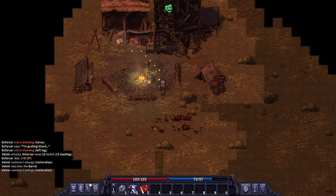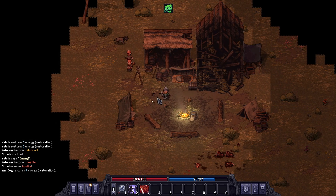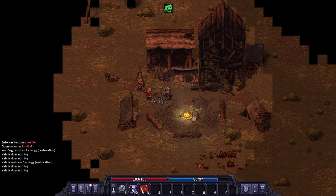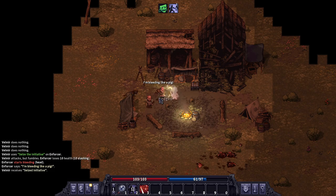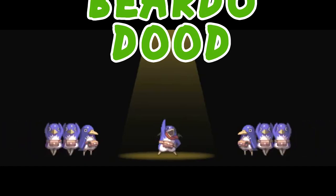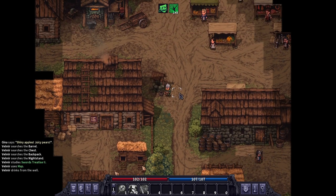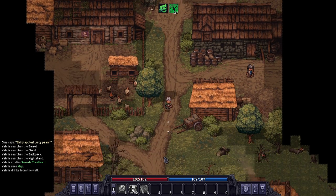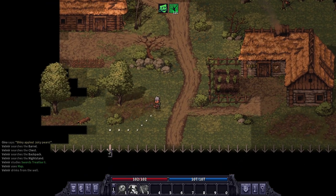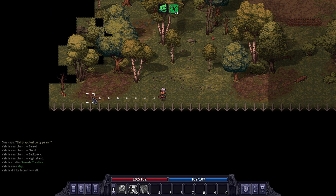Hey everybody, beardodude back with another episode of Stone Shard permadeath with the Way Forward update. Today we're going to go scoop up a bunch of the points of interest, see if we don't die, and check out if any of the bugs have been fixed from the new update. Stay tuned — before we get started, make sure to hit like and subscribe to the channel if you aren't already.